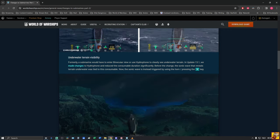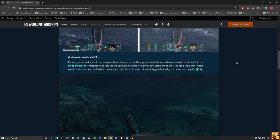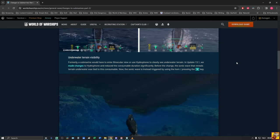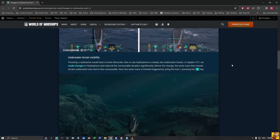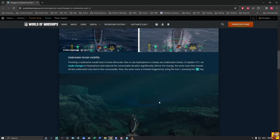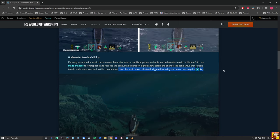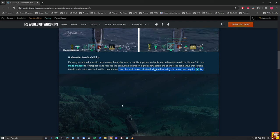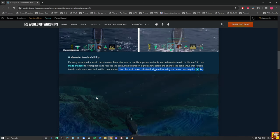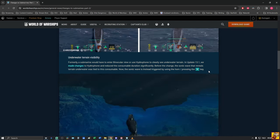Formerly a submarine would have to enter binocular view to use the hydrophone or use the hydrophone to clearly see underwater terrain. In update 13.1 they crushed the entire hydrophone consumable, making it barely usable. The sonic wave that revealed underwater terrain was tied to this consumable — now it's triggered by using the horn instead. This is nice because on some maps the water is so murky you can't see rocks until you're right on top of them.